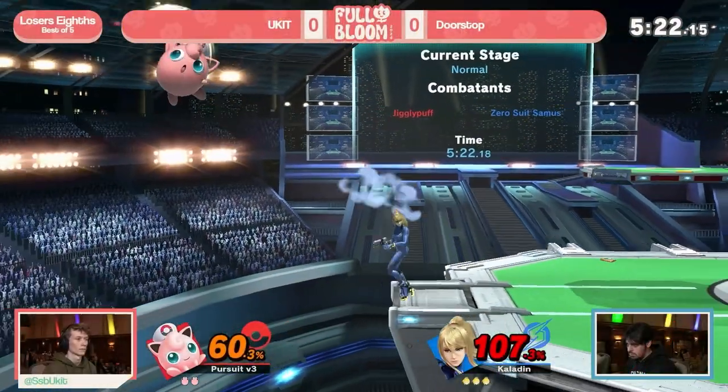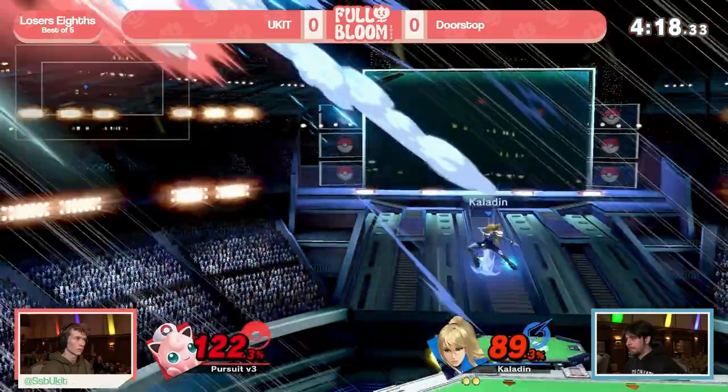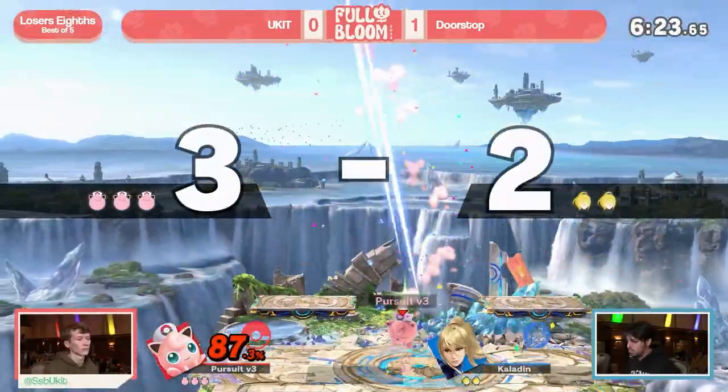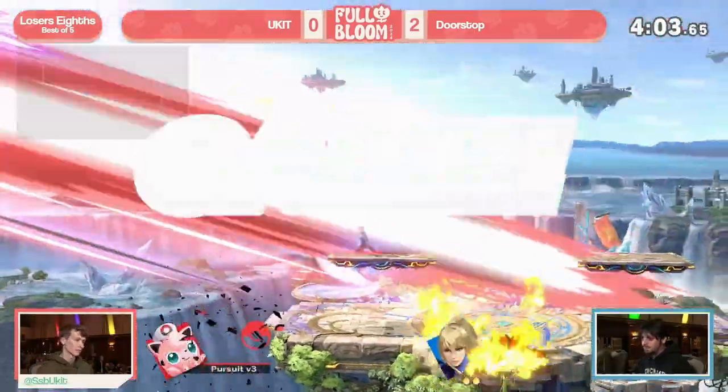That's the final one of the set — another 3-0 for one of the powerful players in this bracket. This top eight is shaping up to be a pretty exciting one. Doorstop moving on into the loser side, and Komet moving on as well. Fantastic showing from Wolfie, and fantastic showing from Yukit as well, but it's just been nonstop action. There's been so much momentum going into these losers' eighths matches — if you're Yukit, you have to deal with Doorstop hitting all of these Zairs and back airs. If you're Wolfie, you have to deal with Komet hitting some wild combos. It is pretty tough.